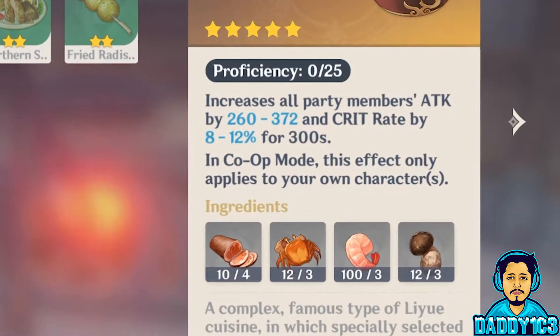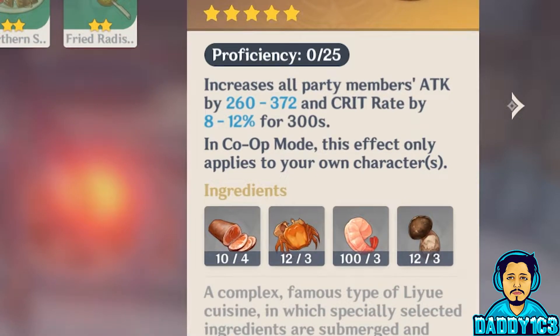To make this bad boy, you're gonna need three crabs, three shrimp meat, three matsutake, and four hams.